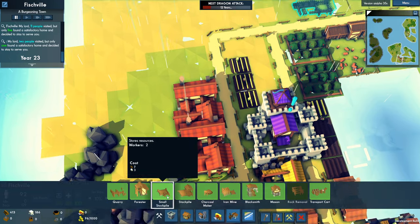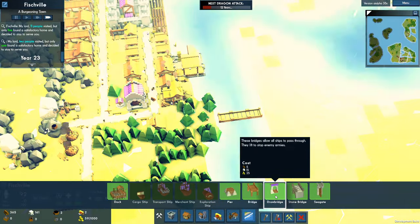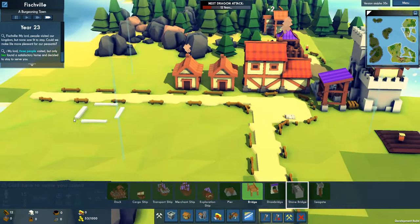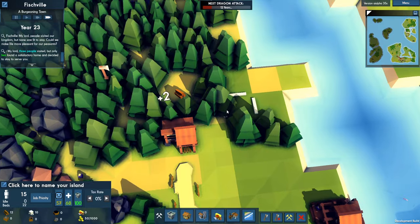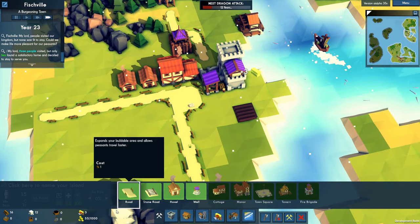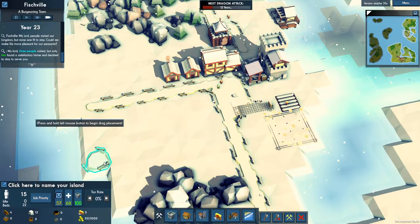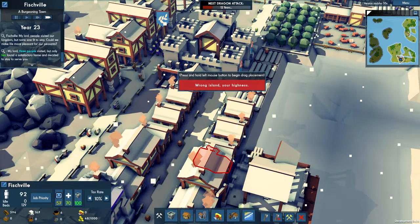We'll get a baker near them. We'll also put a resource stockpile down. Not many people moving in — which is annoying and tragic — but until we increase the quality of life, it's to be expected I suppose. We've finally got a small food source here, and we'll build an orchard here, which will definitely increase food production.